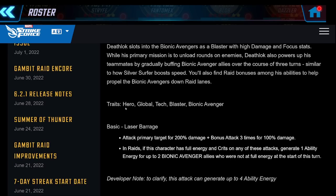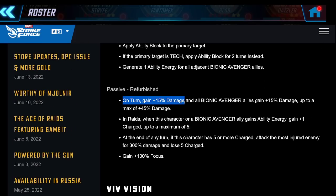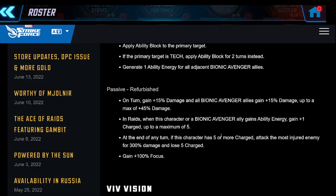Deathlok is yet another hero tech character and he has some insane stuff. On turn he gains 15% damage and puts an additional 15% damage on the whole team, up to a max of 45% - he's another character you just have to have on the team if you don't want to give up 45% damage. In raids, when this character or a Bionic Avenger ally gains ability energy - which is all the time - he gains plus one charge up to a maximum of five. When he hits five charges, he attacks the most injured enemy for 300% damage and loses five charges. It's very much like Kestrel or Gambit doing a ping - he'll be pinging quite a bit.